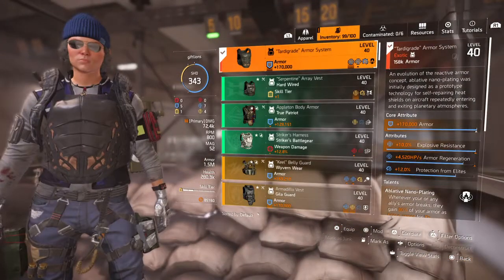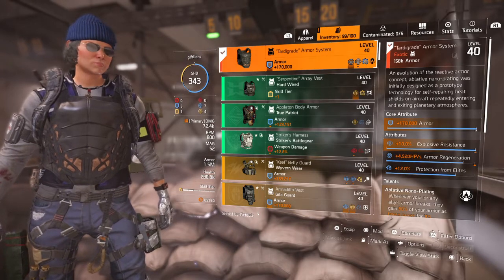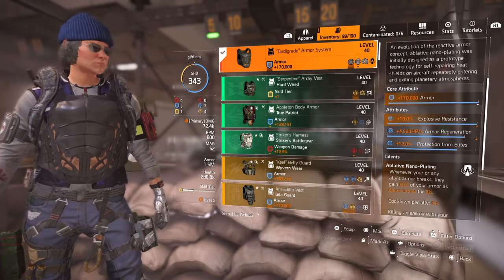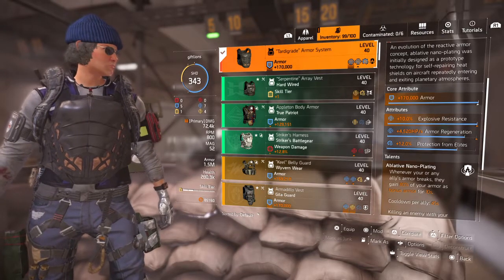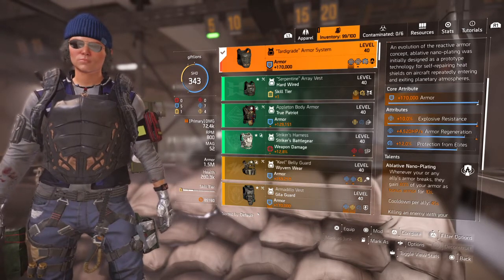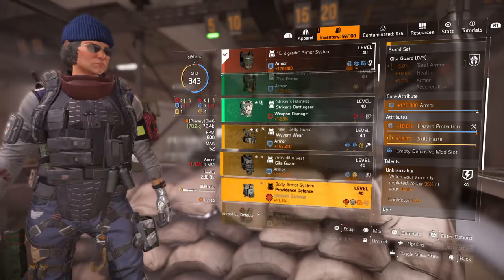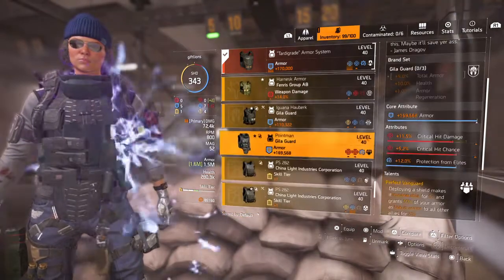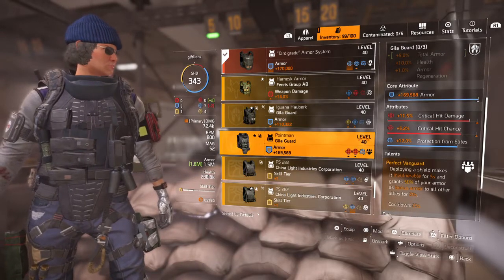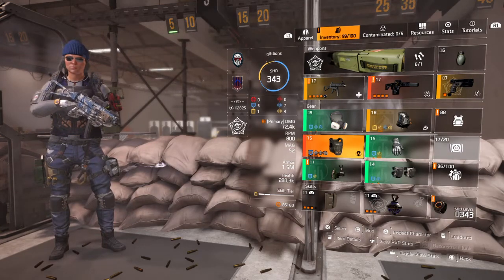I went with the Tardigrade Chest. There are a lot of good options here, but I like the explosive resistance, more armor regen, armor, and when you're out there tanking, it's great to have every 45 seconds basically a get-out-of-jail-free card — getting your armor back. So it is quite tanky. Another good option would be Unbreakable if you don't have the Tardigrade, or Perfect Vanguard with Point Man so you get your shield invulnerable.